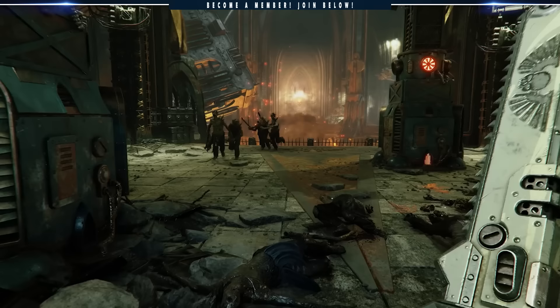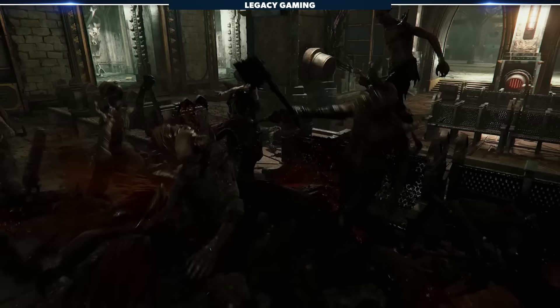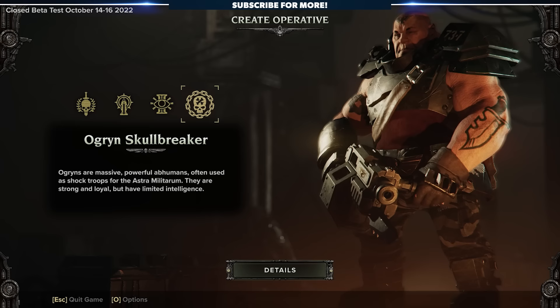But it's really the second layer that determines how a class performs in the moment-to-moment action. So with that basic knowledge out of the way, let's dive in. If you're looking for a big, meaty shield that stands on the front line, squashing enemies left and right, look no further than the Ogryn Skullbreaker.